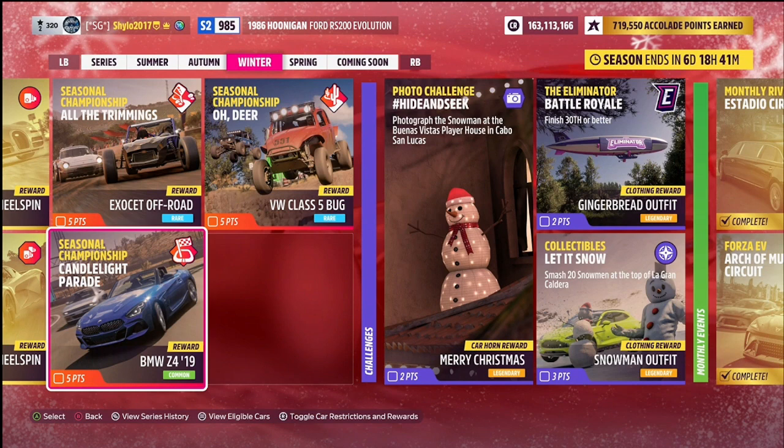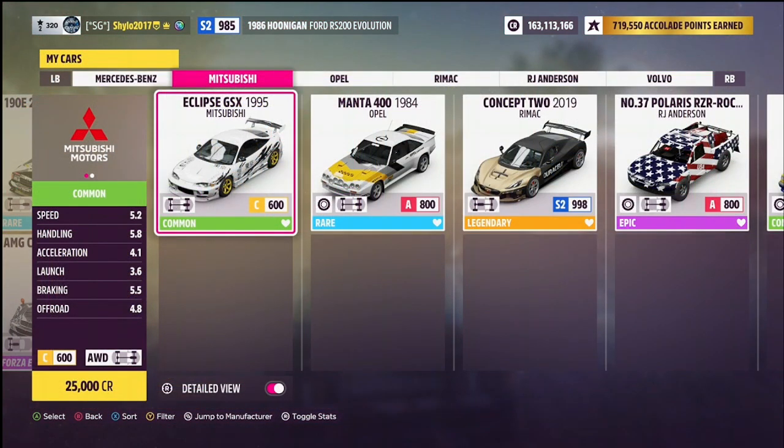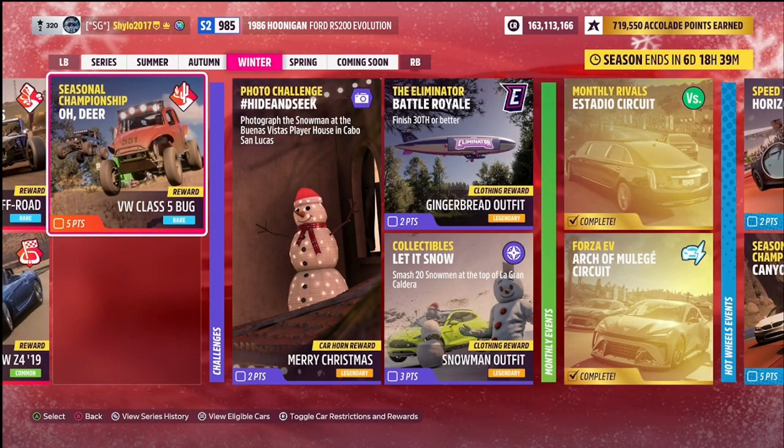The second championship is called Candlelight Parade — road racing, five points towards the festival playlist, and a BMW Z4 2019 as the reward. The restriction is C-class retro sports cars. My one suggestion for this championship is the 1995 Mitsubishi Eclipse GSX — an all-wheel drive tune running 220 horsepower. It's got a nice wide body, lower suspension, upgraded brakes, and a decent amount of power for the straights.